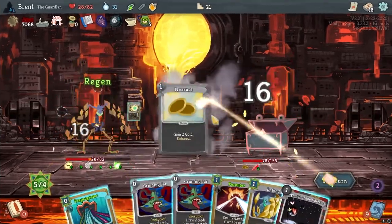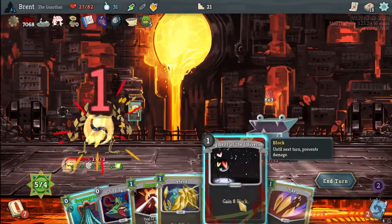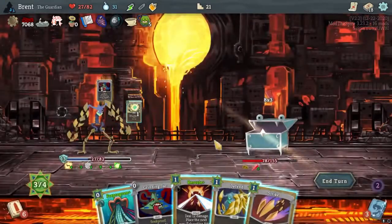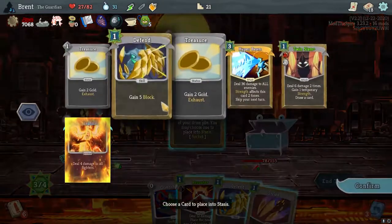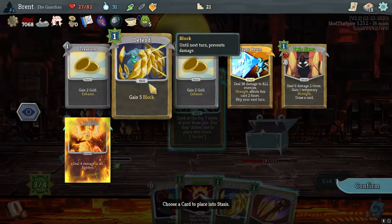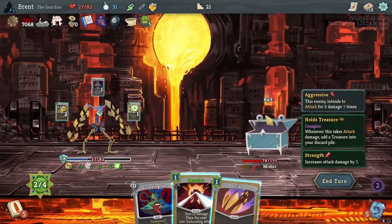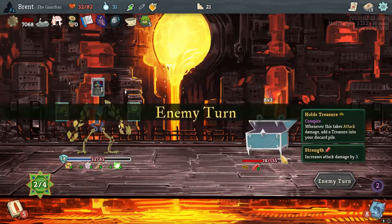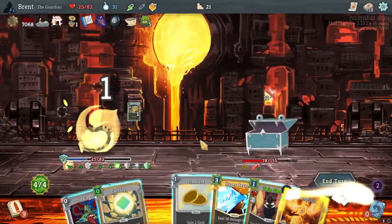Fiery Bird again — 16. We're getting there, getting to the damage cards. Cover. Throw a Grinning Jar in there actually — we already played one. Reprogram — I think I'm going to naturally cycle to the Fiery Bird now. 18. Oh my gosh, this dude's about to hit me. Healing's good and all, but starting to hurt a little bit.